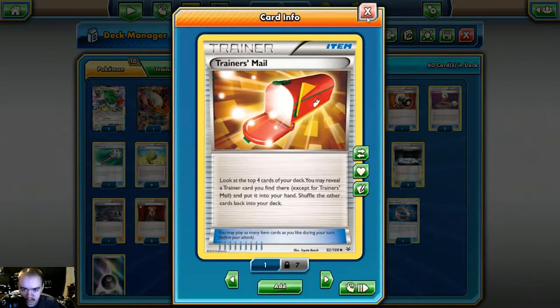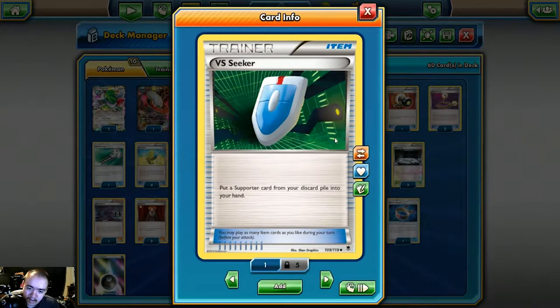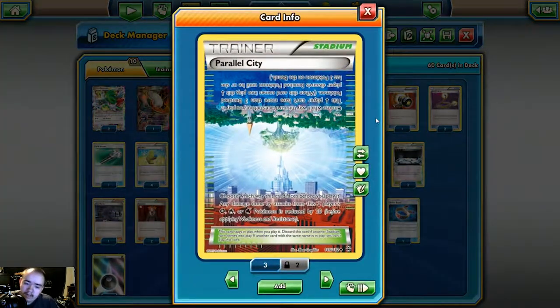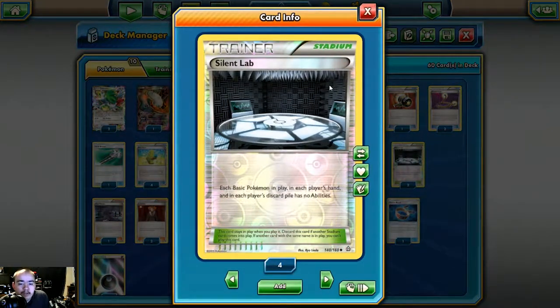Note that Escape Rope and Switch can both be used together — if you have one Darkrai in the active with only one dark energy but you hit two Max Elixirs, you can use both Switch and Escape Rope to get the loaded Darkrai into your active and start swinging. We play four Trainer's Mail for maximum consistency, four Ultra Ball to grab Shaman, Hoopa, and Lele, and four VS Seeker. One Parallel City — depending on the matchup, you play it to limit your own bench against Lapras, or to cut off your opponent's bench against Volcanion or Mega Gardevoir.